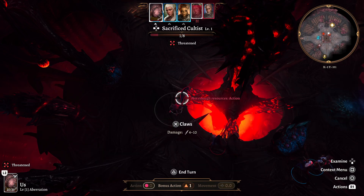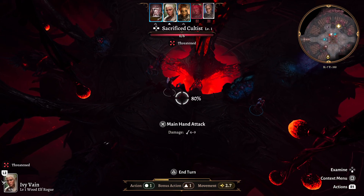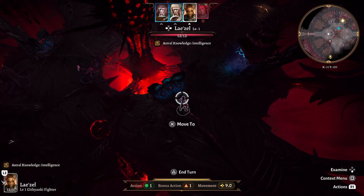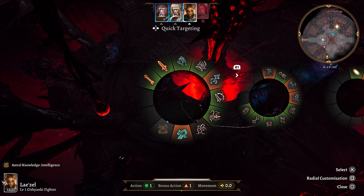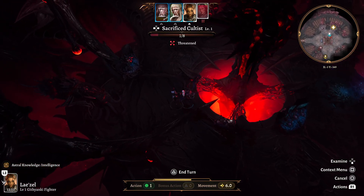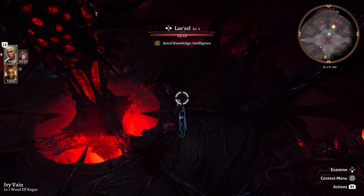There are no bonus actions for the intellect devourer or for us — so that's its turn. We'll get close to this guy. She can't quite make it so we'll see if we can jump over there first, giving her a little more range to get over there and hit this guy. That's done — free for the taking.